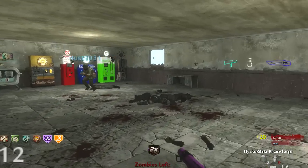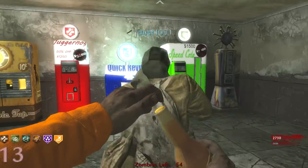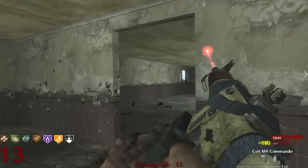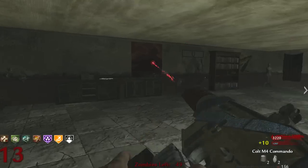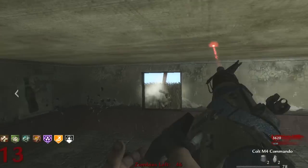Round 30 is what we're going for — round 30 is the objective! I've got every perk other than Mule Kick now. Both perks are in — the perk buddies, let's go!